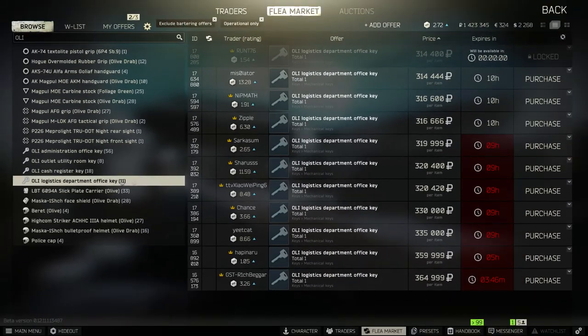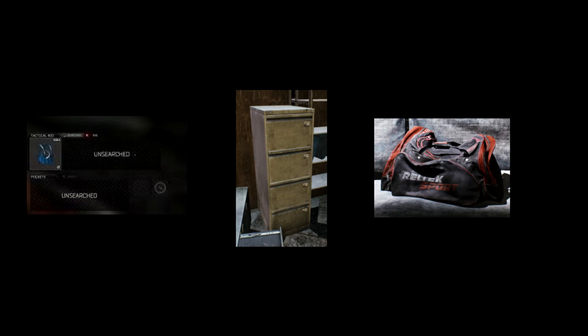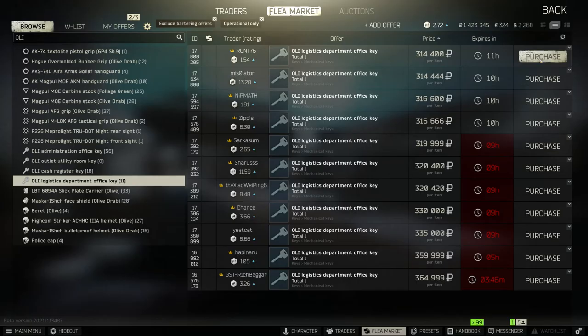The key is random loot from scavs, drawers, and also duffel bags. However, if you have access to the flea market I would suggest you buy it, because this quest will unlock many other tasks after it.